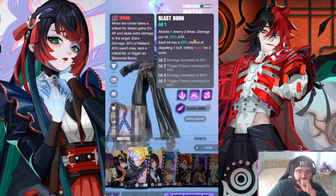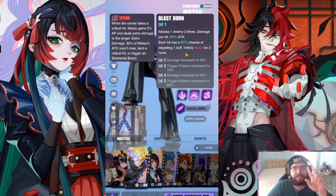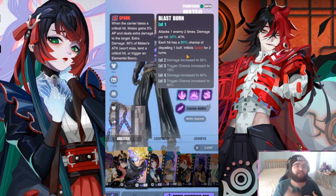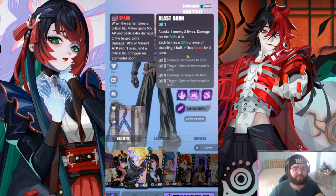Blast Burn attacks one enemy two times, damage per hit 50% attack going up to 60%. Each hit has a 60% chance of dispelling one buff, going up to 80% at full ability rank, and inflicts Spark for two turns. You want to focus your whole kit on whoever has Spark, because that extra AP could be the winning or losing factor of a game.